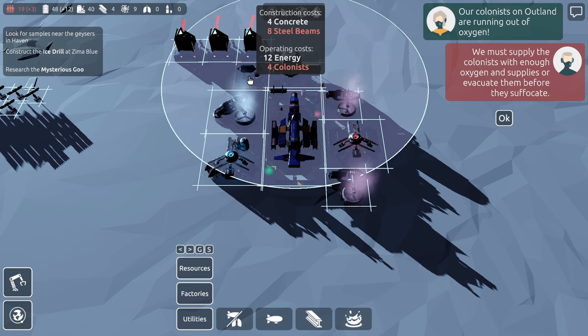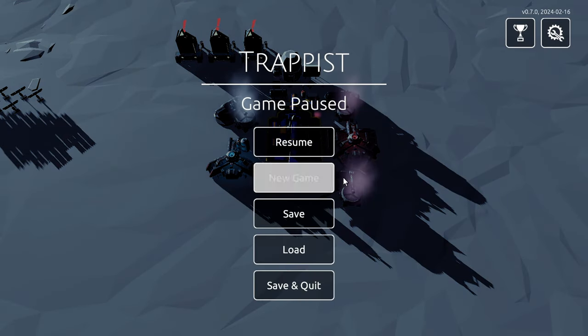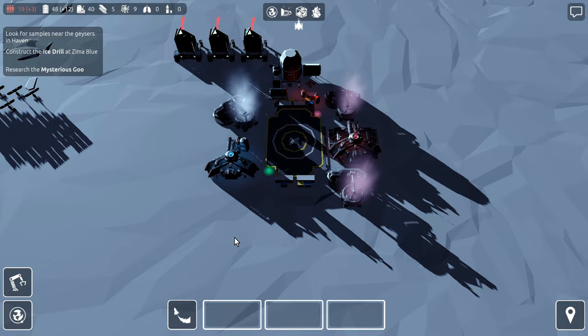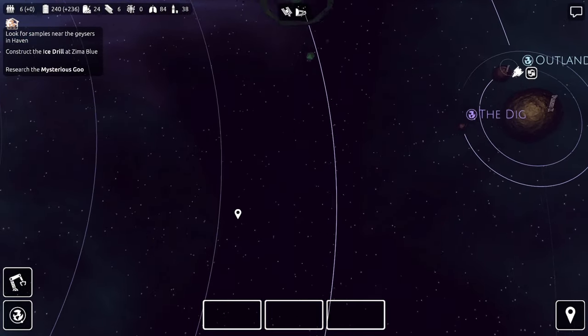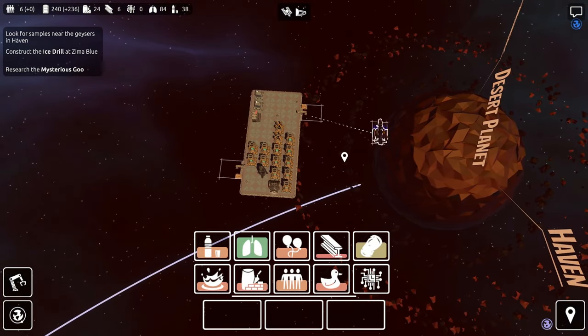An Outlander is running out of oxygen — you guys don't have oxygen. That's not good. Can we produce it? Factories — water splitter. A water splitter is necessary; it produces oxygen and fuel. This building uses six water. Okay — four concrete, eight steel beams. We need oxygen and we need colonists again. Back to space — send this guy back to the Ark.